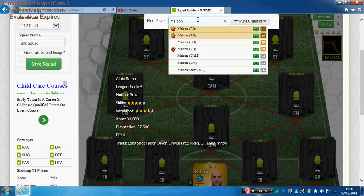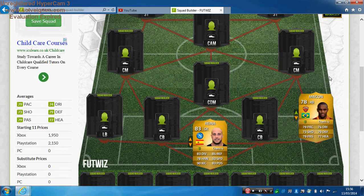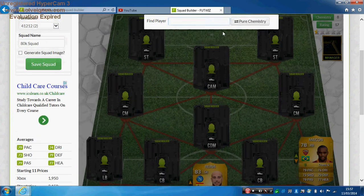The right back is Maicon for Roma, with 79 pace, 70 dribbling, 79 defending, 77 heading, 79 passing and 73 shooting. He's 6 foot, high attacking work rate, medium defensive work rate, and has three-star skill moves. You can get him for around 950 coins if you're lucky. He's a very good player and definitely works well in attacking positions too, especially with that high attacking work rate. He pushes forward when he needs to and comes back when he needs to.